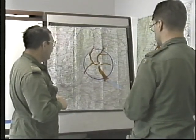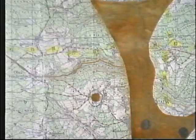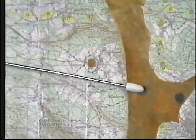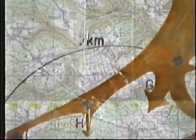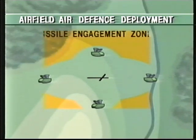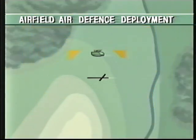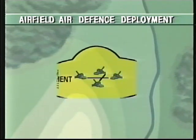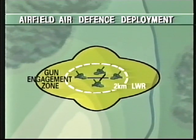A major point in the air defense estimate is consideration of the requirement to engage attacking aircraft before they are able to release ordnance or effectively fire their on-board weapons. This involves siting an area missile system to counter enemy aircraft using standoff weaponry prior to their reaching a 7-kilometer line of weapons release, and a close-in gun system to destroy attacking aircraft employing direct fire weapons and free-fall ordnance before a 2-kilometer line of weapons release.